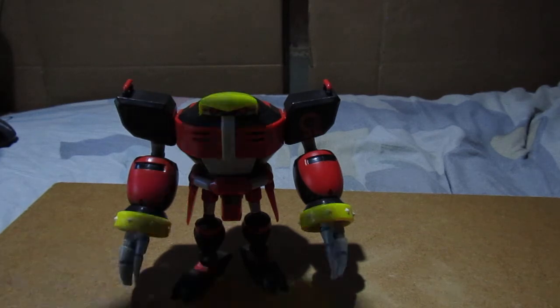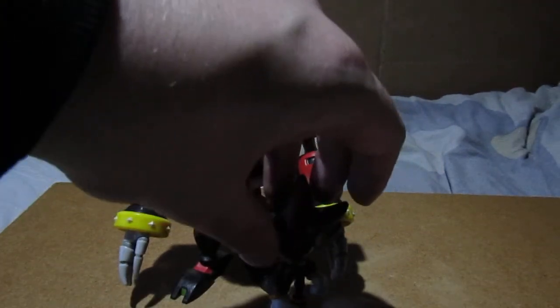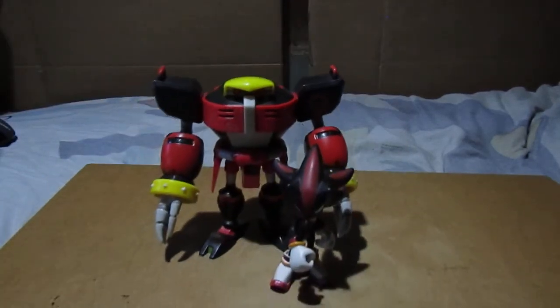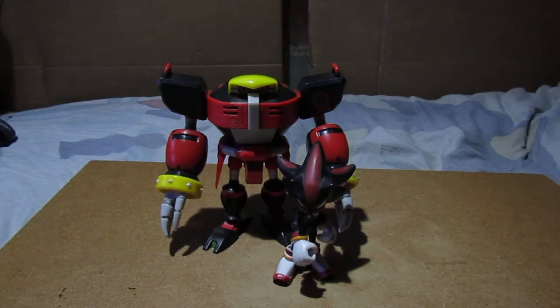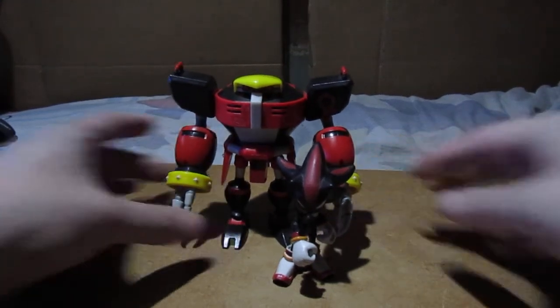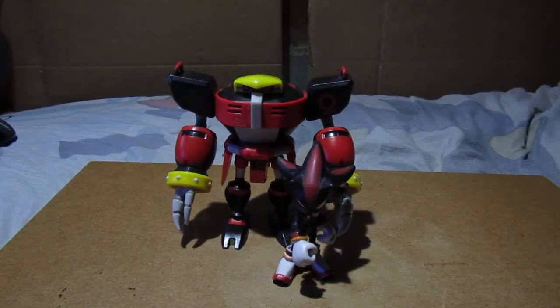Now for Jazzware Sonic figures — here's Shadow the Hedgehog, a member of Team Dark. Do you think that's the right scale? There's one rule for taller or more powerful characters: they've got to be bigger. Omega's got to be bigger than Shadow. He's a similar size to Vector and smaller than Big, but I think that works alright.